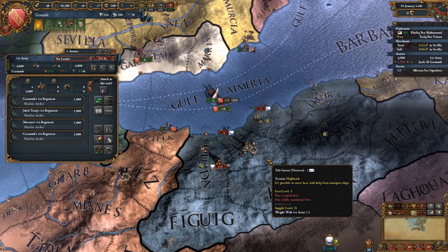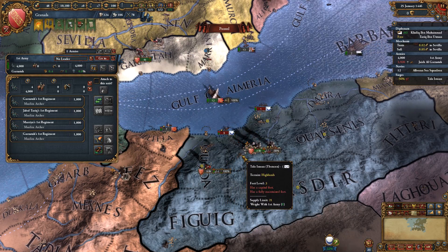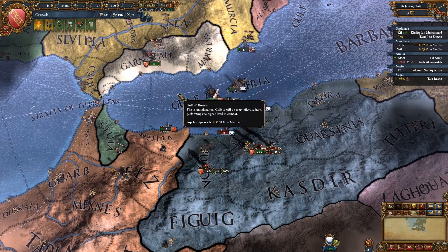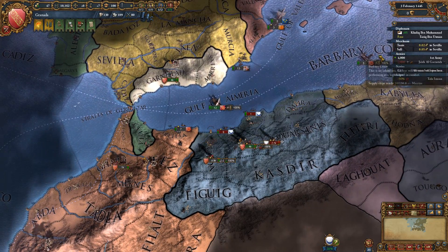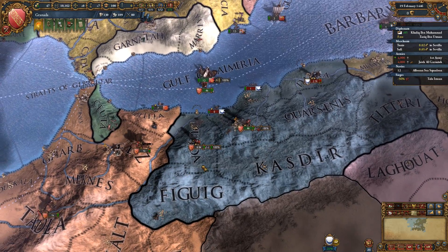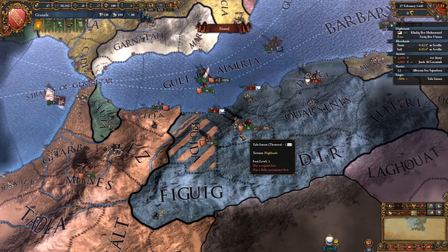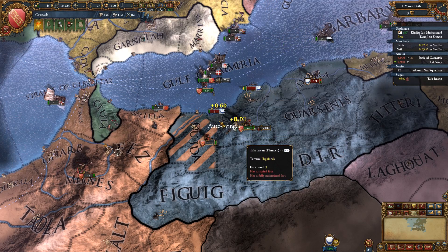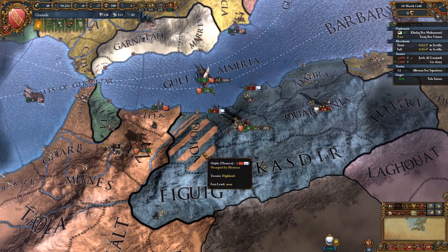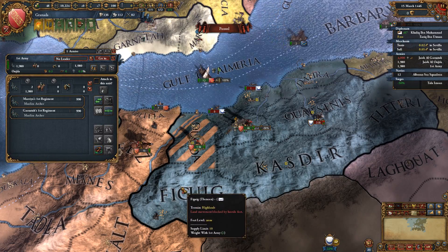Let me get there first. Let's get our forces in there too. We should probably go there and siege them. We should probably take Figwig before they take it — they took it already, that's unfortunate. We're going around doing stuff; we should go to Figwig absolutely and take it.